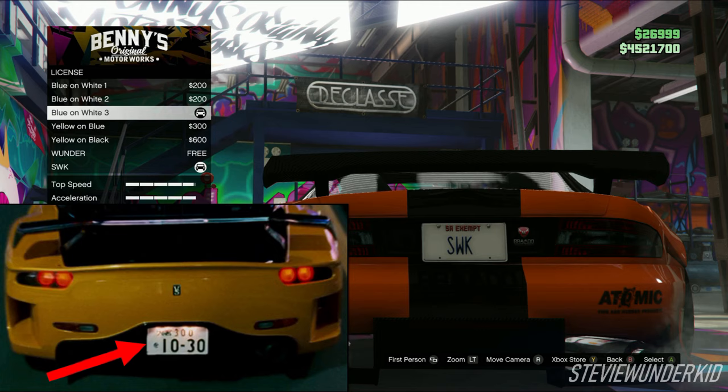Next up is the license plate. I chose the blue on white three plate to somewhat match the look of the Japanese plate on Han's car, and if you want to recreate the number as well, it is 1030.